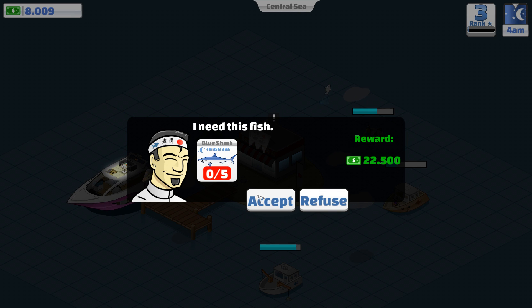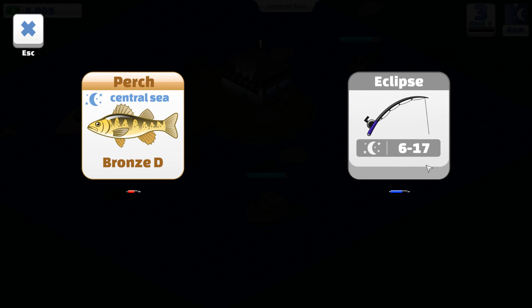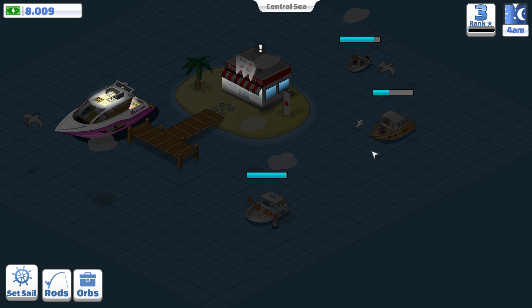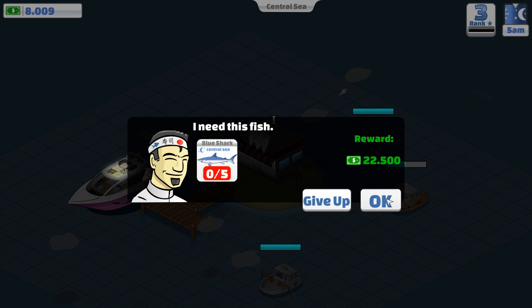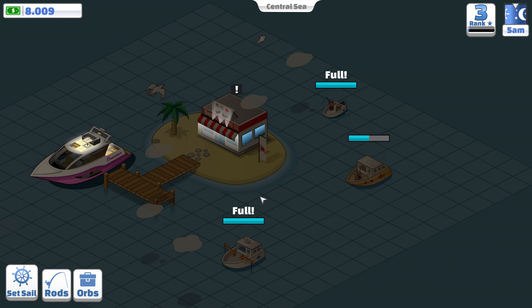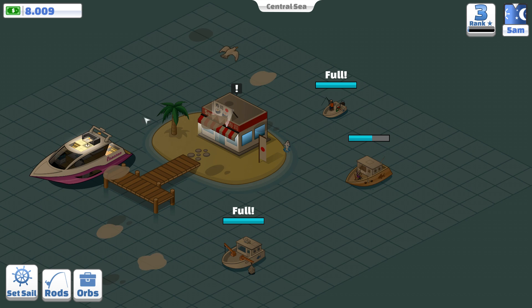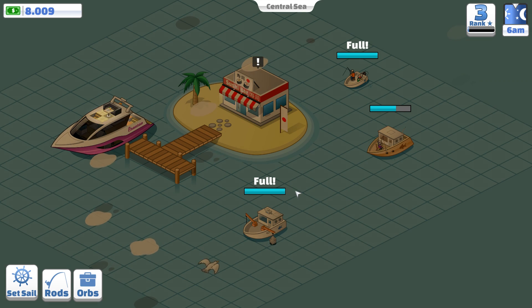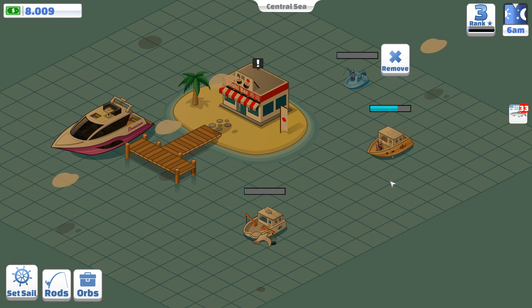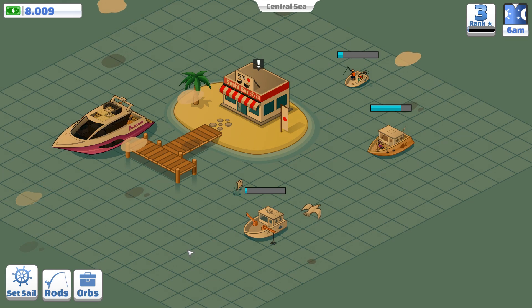Ooh — Central Sea blue sharks! I can get that, we're in the right area. I want blue sharks, please. Nope — is it a silverfish? Oh, it's 5am already, man. We might have to come back the next day. Don't do this to me — where are the sharks? Unload. Yeah, we missed out on all that, but that's a good challenge to get because it's something we can actually get.